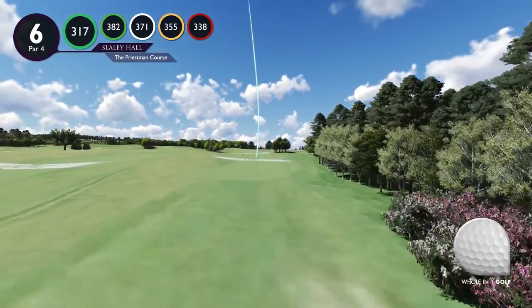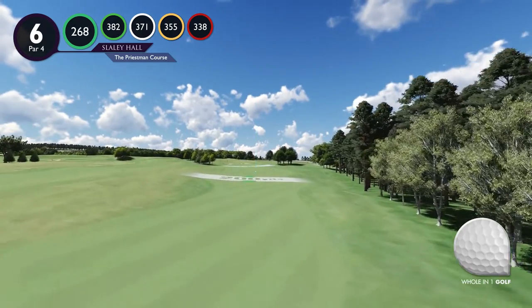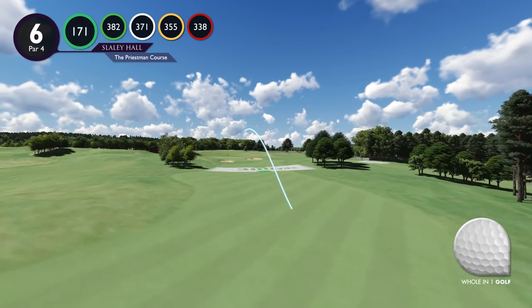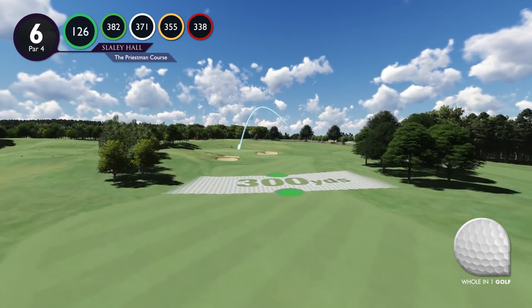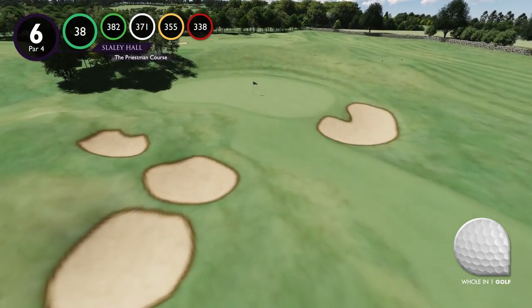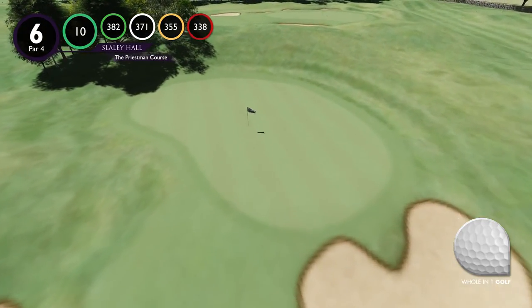Hole 6. The prevailing winds make this hole a tough par 4. Into and off the left, make your tee shot a must to favour the left side. A hidden bunker short of the elevated green waits to catch any miss-hit approach shot. Par is a good score.